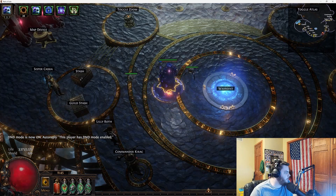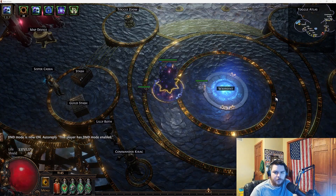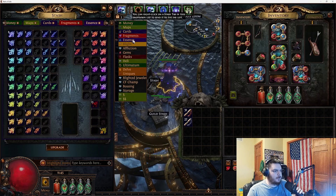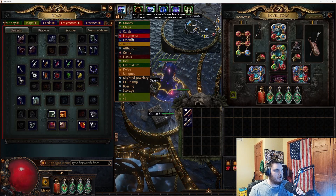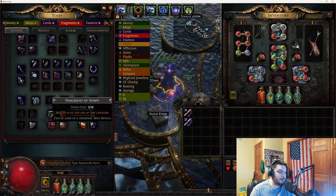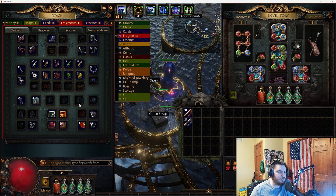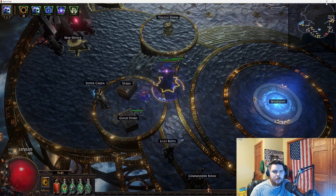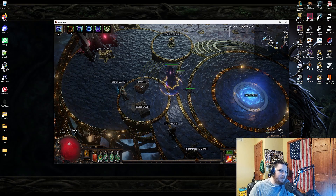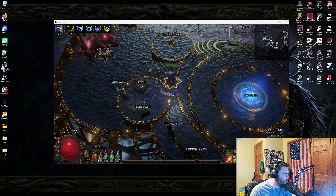We're back again, this time for Uber Elder. Now that we've covered Shaper and Elder, we can cover Uber Elder for the void stone. The invite requires these two fragments from Shaper and these two from normal Elder. Once you have all four, you can do Uber Elder, and it can drop the three-mod Watcher's Eye. If you don't know what that is, watch my other video on normal Elder.